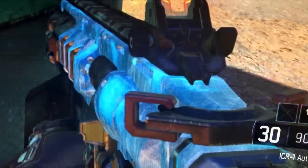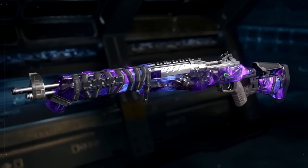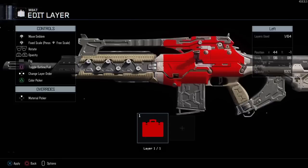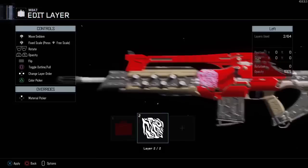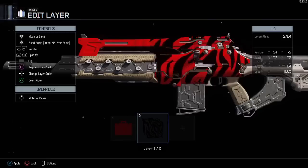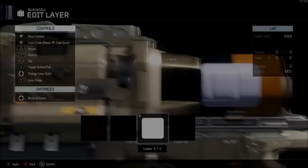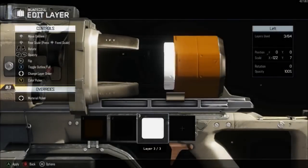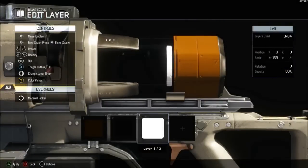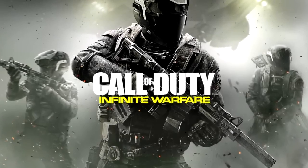Then we moved forward to Black Ops 3, which ramped camos right back up with all kinds of crazy designs. They also instituted a system where you could create camos, known as paint jobs — the first time we'd ever seen this in a Call of Duty game. It created a whole new community beyond just emblems; you could create very cool paint job camos on your weapon of choice, and there was no shortage of camos in Black Ops 3.